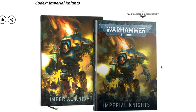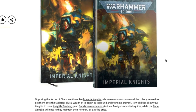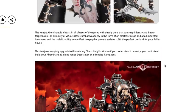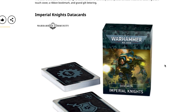Next we have Codex Imperial Knights. Opposing the forces of Chaos are the noble Imperial Knights, whose new codex contains all the rules you need for the tabletop plus in-depth background and stunning artwork. New abilities allow your Knights to issue Knightly Teachings and Bondsman commands to their armiger-mounted squires, while the Code Chivalric will ensure they maintain their honor or pay the price. The book is available in hardback and a collector's edition featuring a soft-touch cover, ribbon bookmark, and gilt lettering.